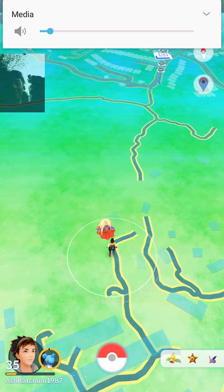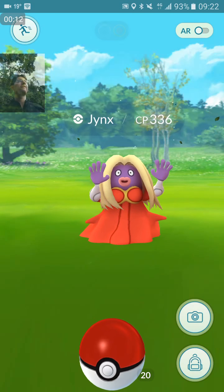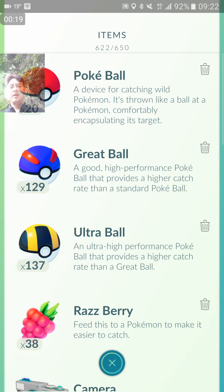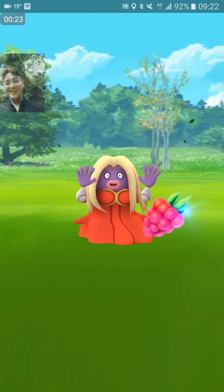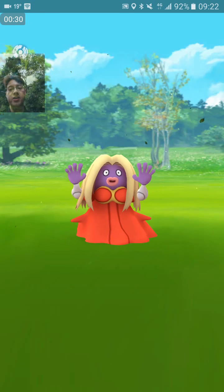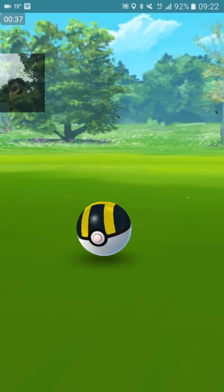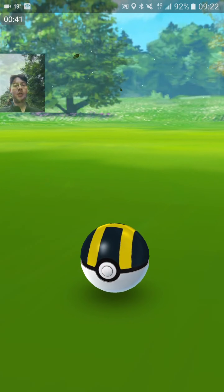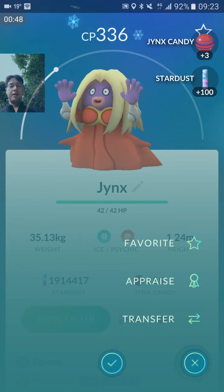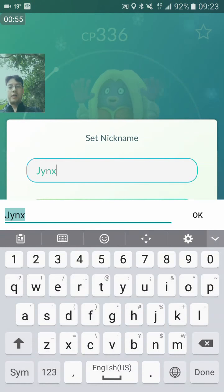Guys, this is a 93% IV Jinx. A lot of mosquitoes here — I'm somewhere in Fo Tan. Oh, it's only 336 CP. A lot of dogs here; I don't know if you can hear. Oh come on, Jinx — gotcha. 93%.